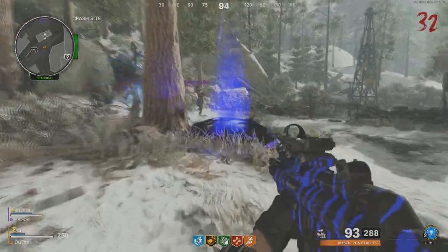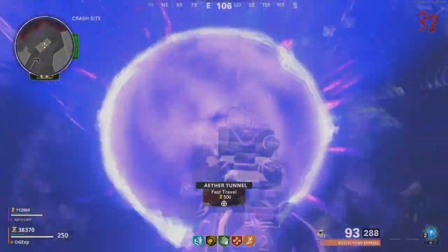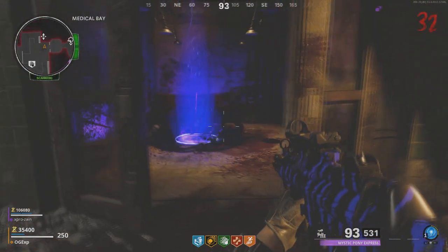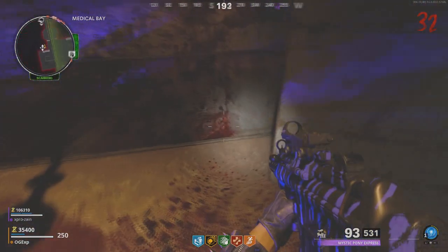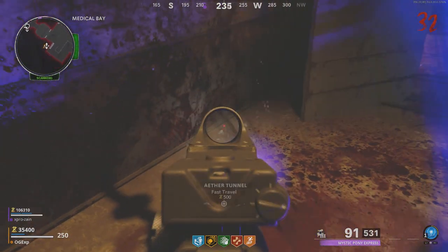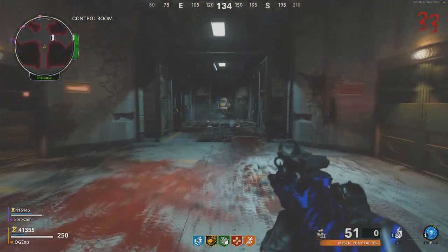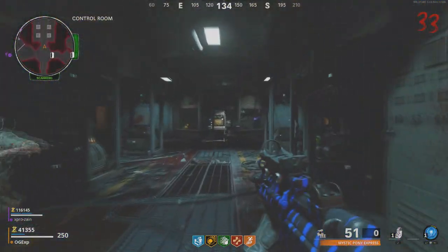This next one is through the other ether tunnel. Once you've dropped down that ether tunnel you're going to land in the room where the Speed Cola is, and there's going to be another radio on the floor just there. Once you pick that one up, that is all the pieces you need in the dark ether, so you can leave and come back into the real world.